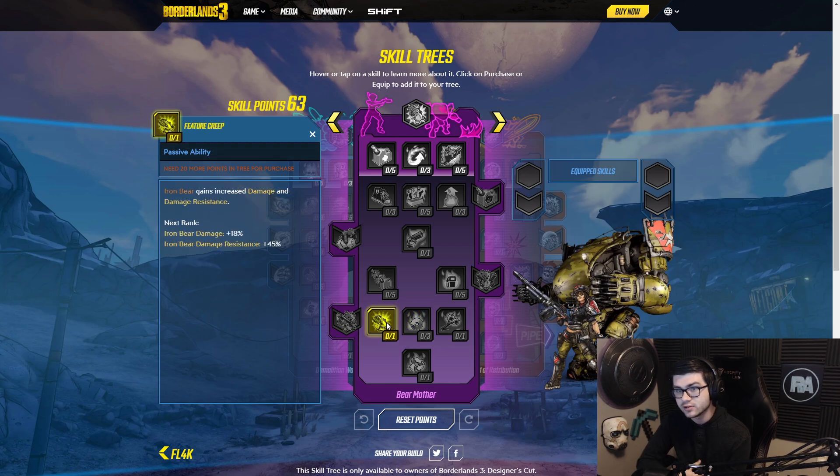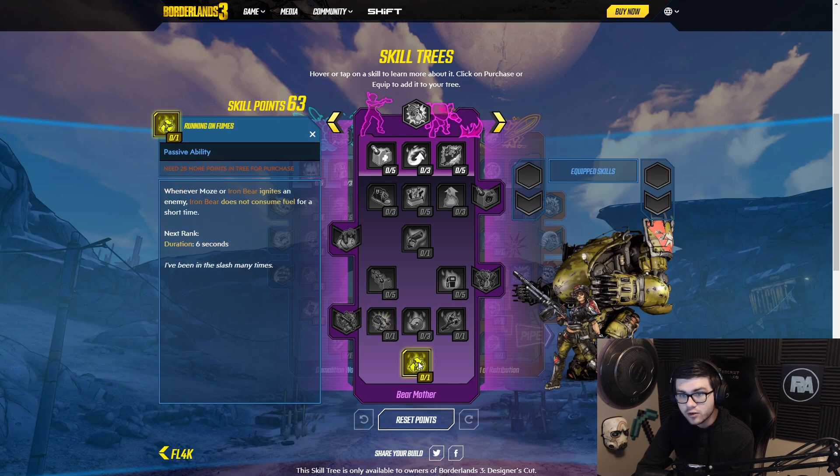Then we have Feature Creep: Iron Bear gains increased damage and damage resistance — 1.45 percent damage resistance per point, which is pretty good actually. Then Running on Fumes: whenever Moze or Iron Bear ignites an enemy, Iron Bear does not consume fuel for a short time. So this skill tree is based all around keeping Iron Cub or Iron Bear up constantly, and just applying incendiary damage everywhere as status effects to get a bunch of benefits.